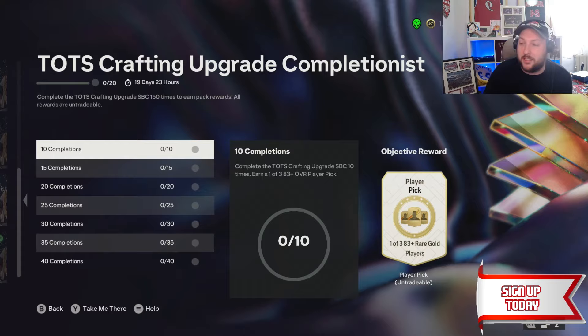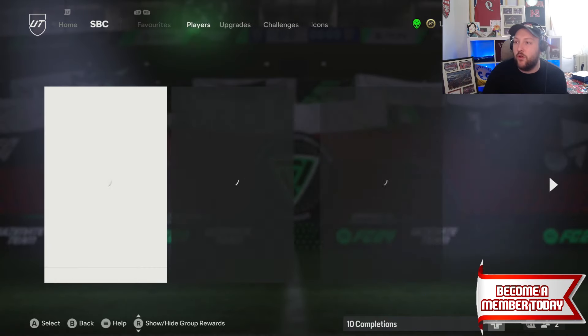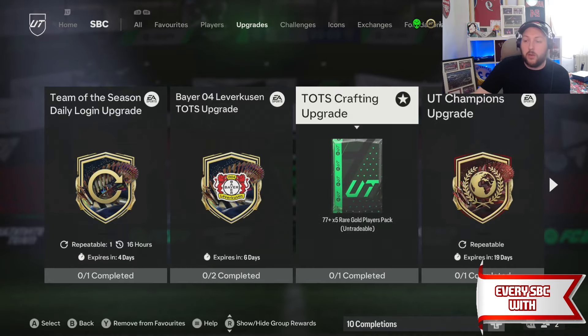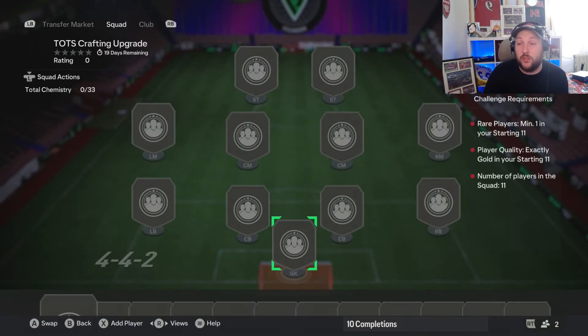We are going to talk about how exactly to grind this. We of course have our daily upgrade which you should do anyway. Head over to the upgrade tab and find this crafting. There's only one squad and it is there for 19 days, so you don't have to do this in one take. We only need 11 golds and one res — it's going to be nice and easy.